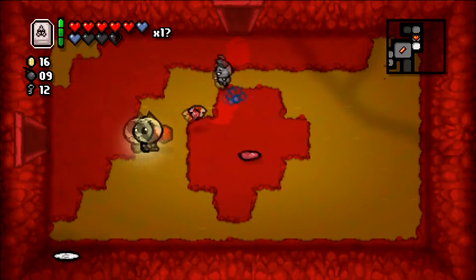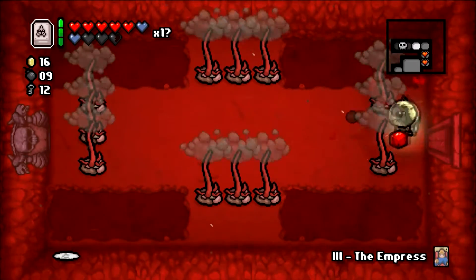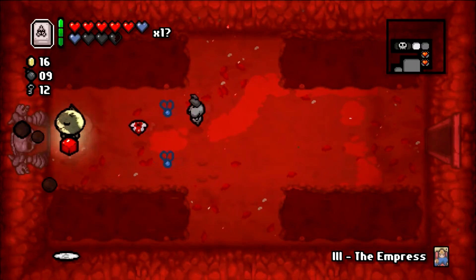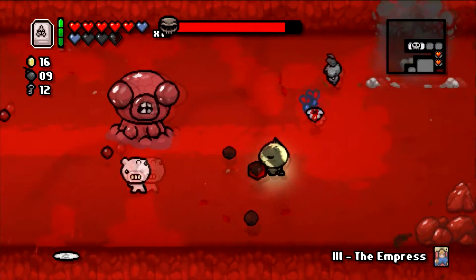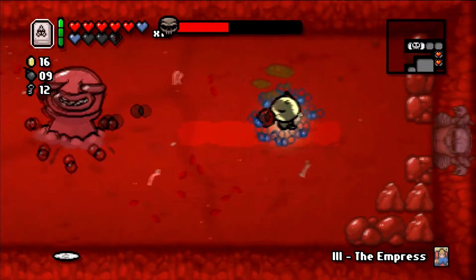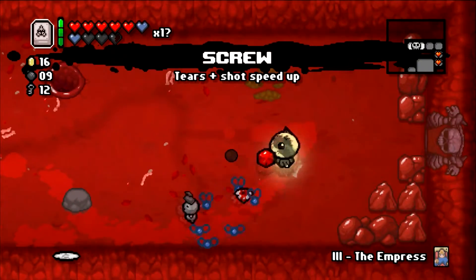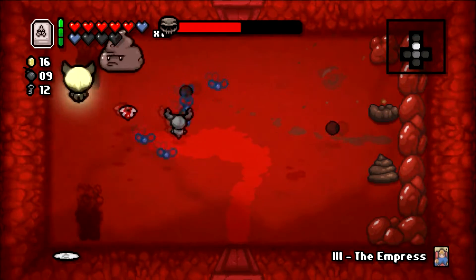I'm going back to get that Empress card. Oh my god — I've never seen this room before, it's probably not even that rare but it's kind of weird that I haven't seen it. Mr. Fred — let's kill your minions. Fred Juniors need to die. We'll just stand here and fire Little Brimstone every now and then. We go in there, get some flies, summon some flies. We did not get what we wanted but I'll take the Screw because it's tears up — now we'll fire more and make more flies faster.